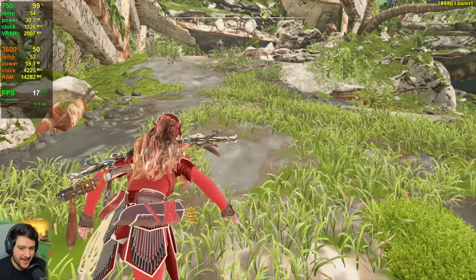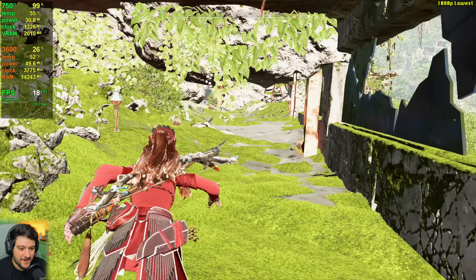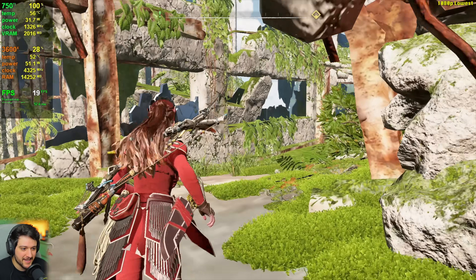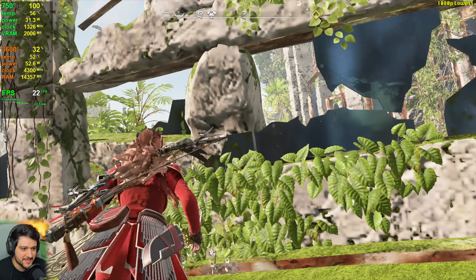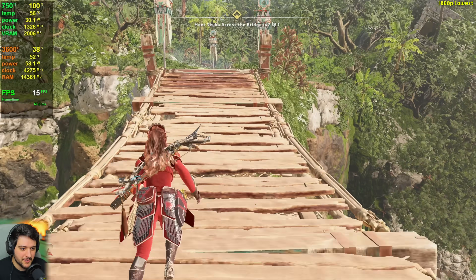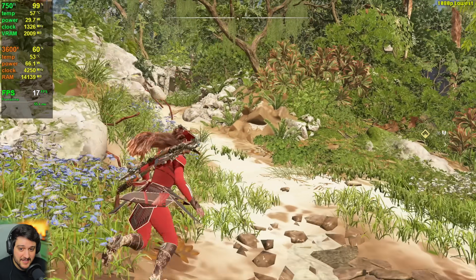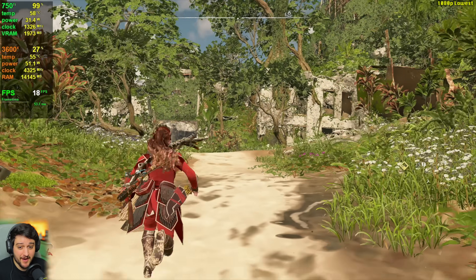That's not bad for a 750 Ti — obviously it's very bad because it's completely unplayable like this. Over here it actually looks really rough; it has a lot of contrast because we have no shadows basically. I can see some texture flickering issues sometimes — they can't really load properly because of the 2GB of VRAM on this card. You really need 4GB GPUs if you want to play this properly without flickering textures. But given that it is a 2GB 750 Ti and it's way below the minimum spec for this game, it's not doing a terrible job.